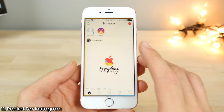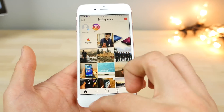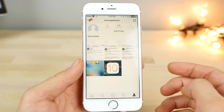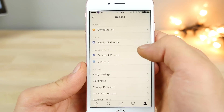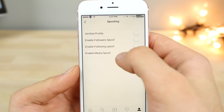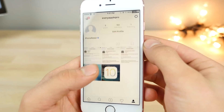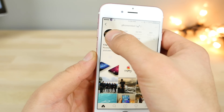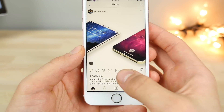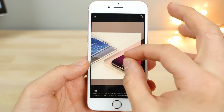Next up is Rocket for Instagram — a tool to supercharge your Instagram experience. You can switch from list to grid view on your feed, and it basically hacks Instagram the way Snapchat++ would. You can add badges like the official verified badge, change how many followers appear in spoofing, save images from other people without them knowing, and see if someone is following you back. You can also hold on an image to view it in full resolution.